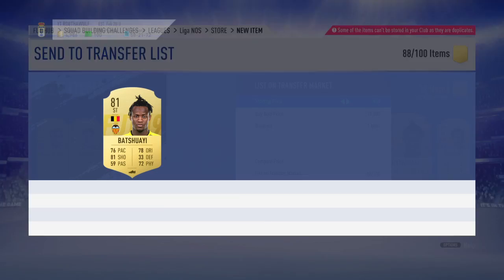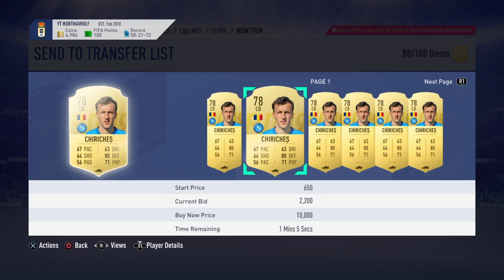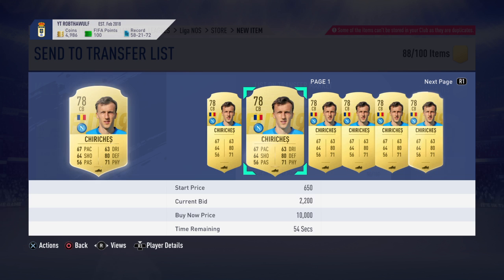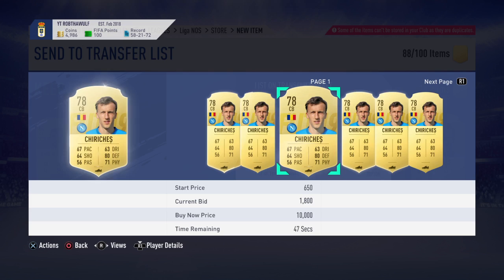Also Batshuayi - not sure if he's going for anything right now. He's cheap - so cheap, I could probably just quick sell him. 2,200 for this guy. Chiriches - and he's a duplicate. I don't even know why he's going for so much, honestly. Is he going for like 2,000? I'm going to send him on to the trade pile to see how much he goes for later on.